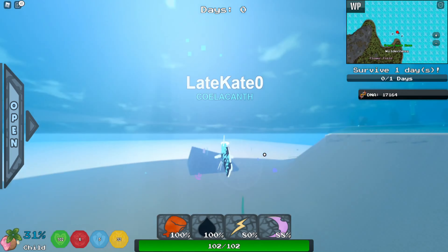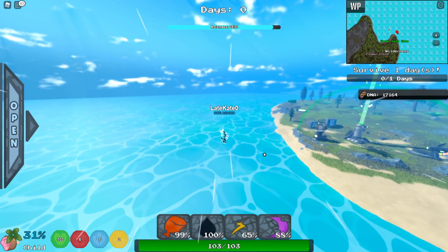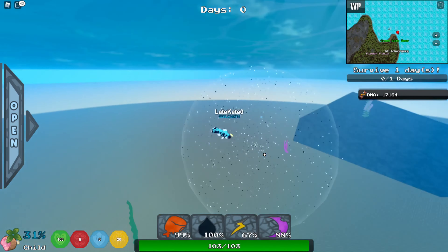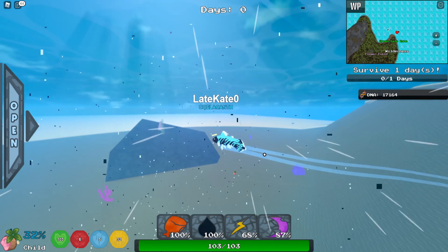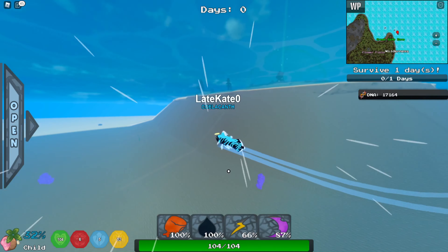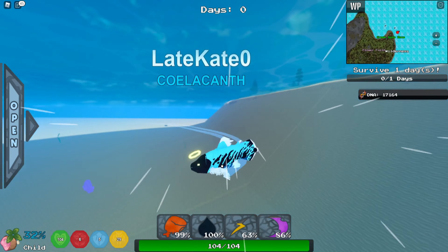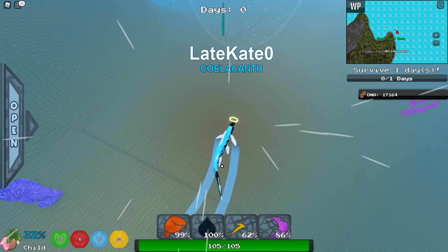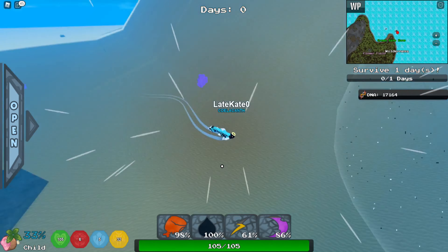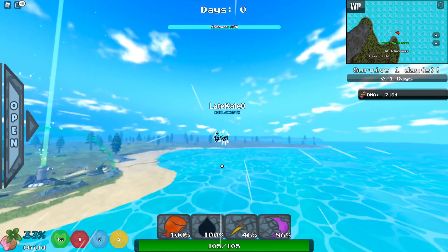My favorite thing to do as the AI is just jump out of the water like this — you basically fly. It's really cool. I really do like this game pass. I think it's definitely worth buying for 150 Robux to play as underwater creatures. I don't think you can unlock these guys other than the game pass by using Robux and stuff. I don't think there's any other way necessarily to unlock these guys.